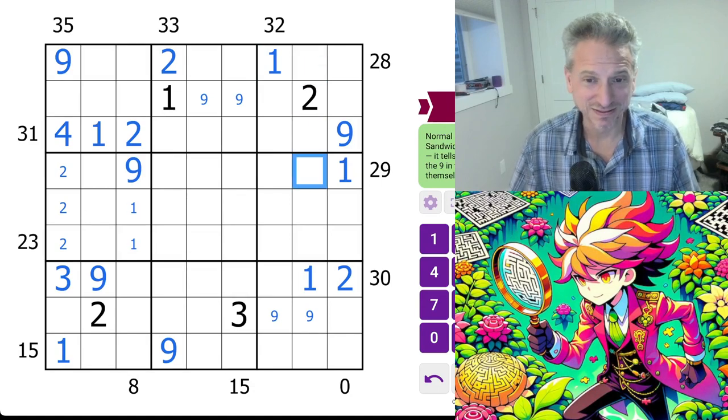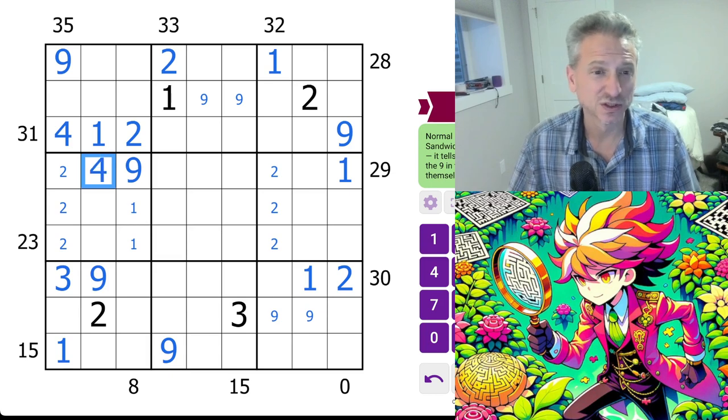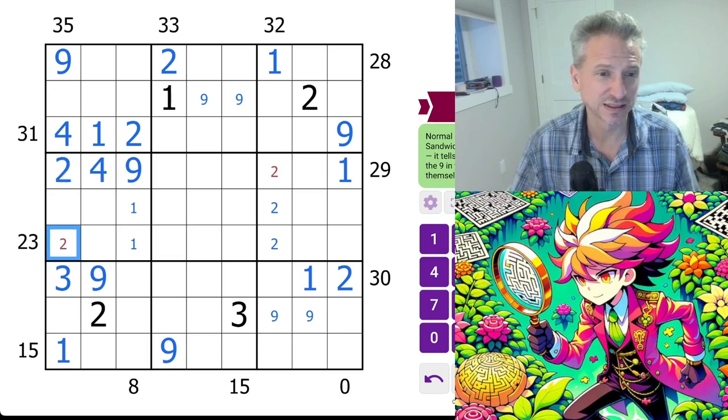We'll definitely find out. I got to break something. It feels right though — not that that means anything. Nine-one-two, so this is six. So now I have the nine here, so I know this is a four-two because it can't be five-one or three-three. This is four, this is two. This is D, this is D.